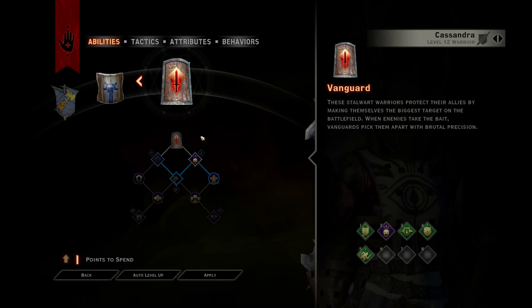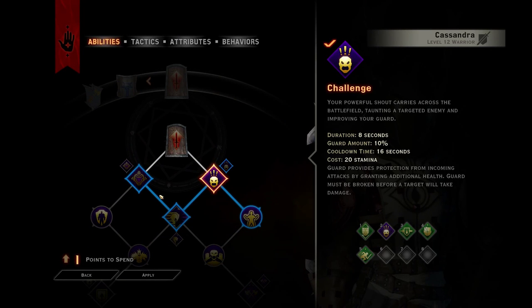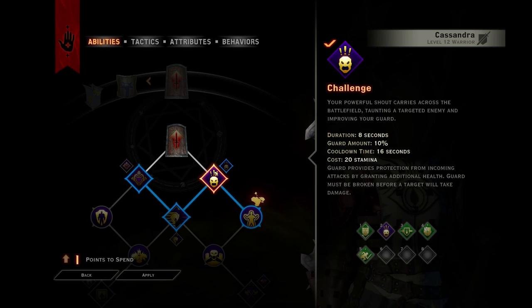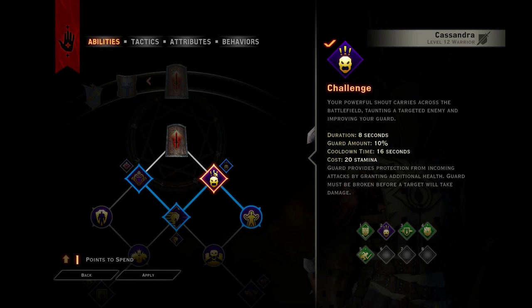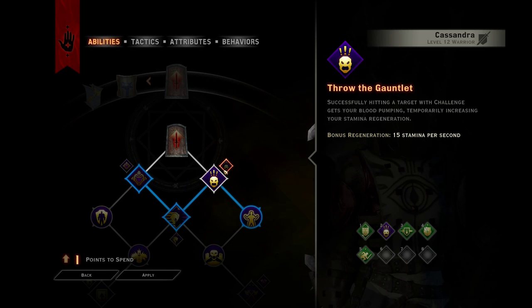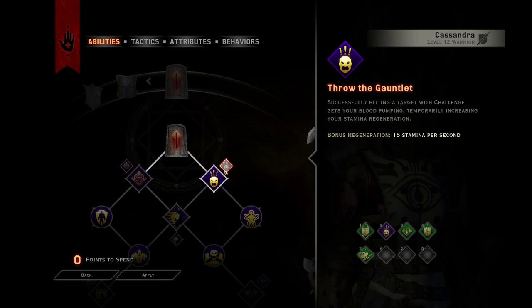She's also in Vanguard. I don't have many points here. I guess I was going to go all the way for the sword and shield first. Throw the Gauntlets — This Challenge. Your powerful shout carries across the battlefield, taunting a target enemy and improving your guard. Throw the Gauntlets: successfully hitting a target with Challenge gets your blood pumping, temporarily increasing your stamina regen.